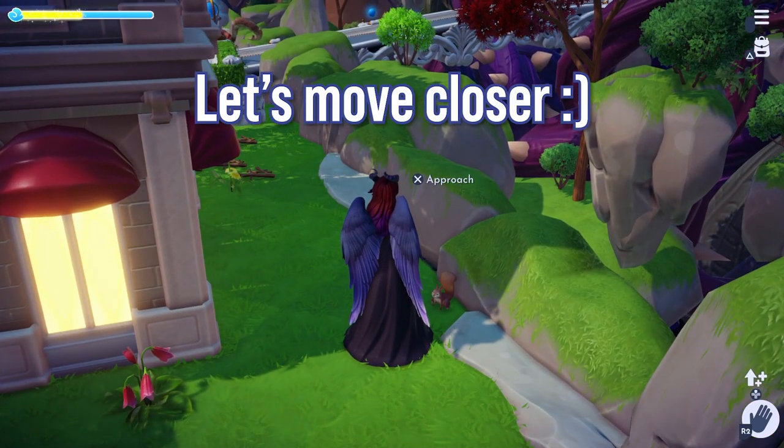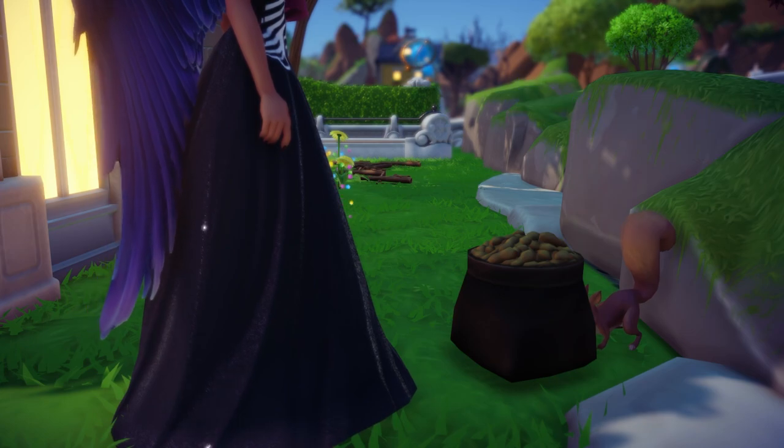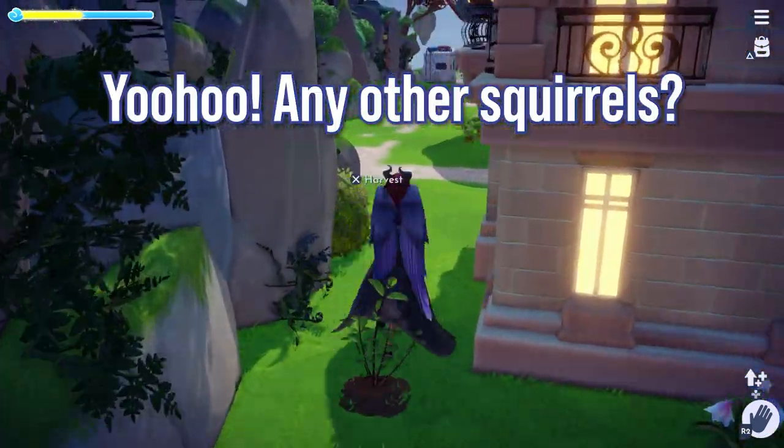All you have to do is walk up to them and the approach dialogue should pop up. Press that button and give them one bag of peanuts. They'll be very happy and give you a gift. Collect the gift and move on to the next squirrel.